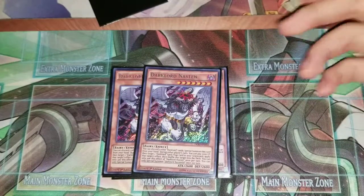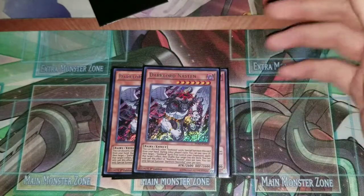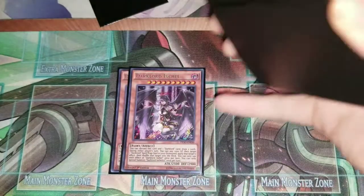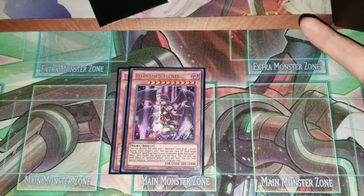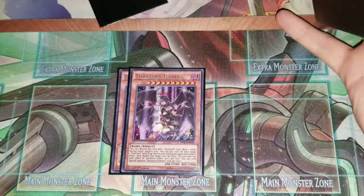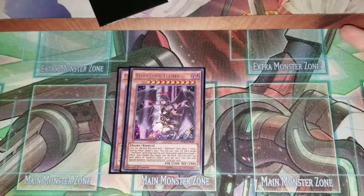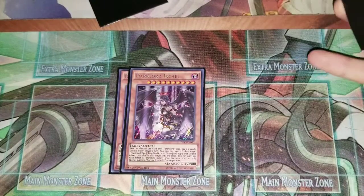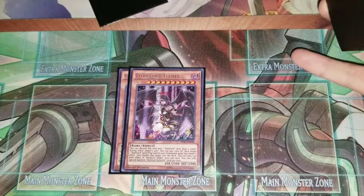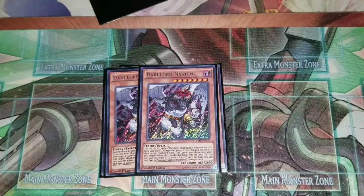Next you run two Nastin. Nastin is a really easy way to get something on the board and get some plays started — you discard two Dark Lord cards and special summon him from your hand. Also, the big Dark Lords like X-Shield can copy a Dark Lord spell or trap effect from the graveyard during either player's turn, and even if you've already activated that spell or trap that turn you can do it again because it's a separate effect. Nastin has that same copy effect.